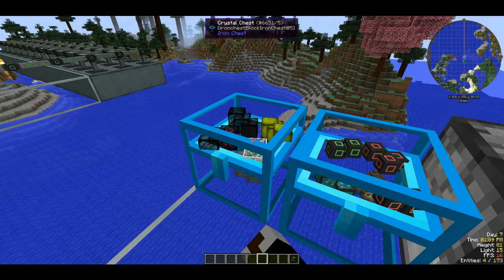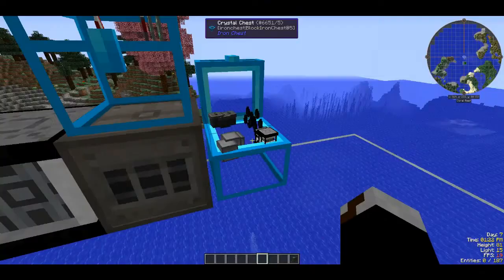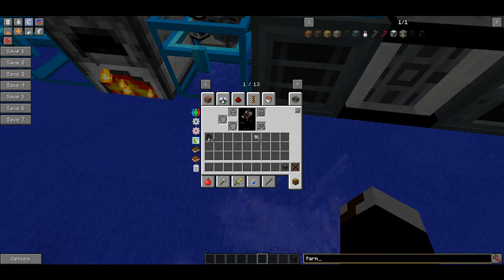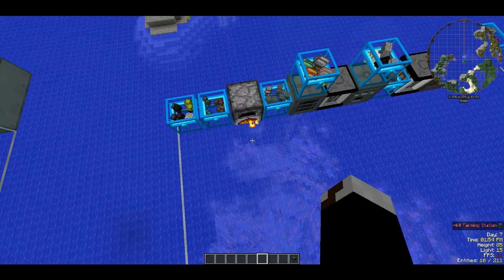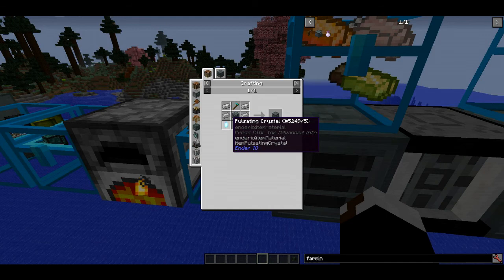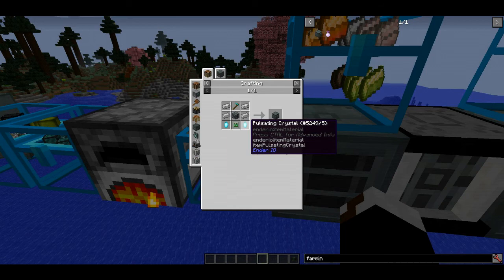You're also going to need a farming station. For a farming station you need a machine chassis, a diamond hoe, some pulsating crystals, and a Z Logic Controller. You'll also need electric steel. I'll show you how to get all of those.